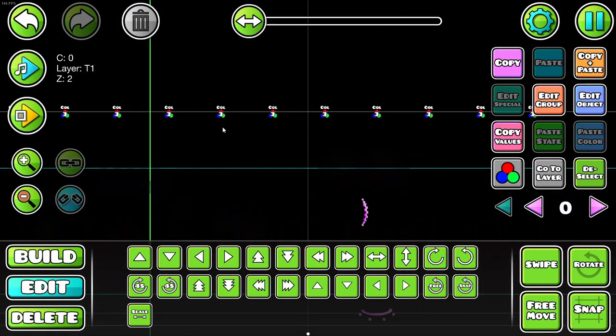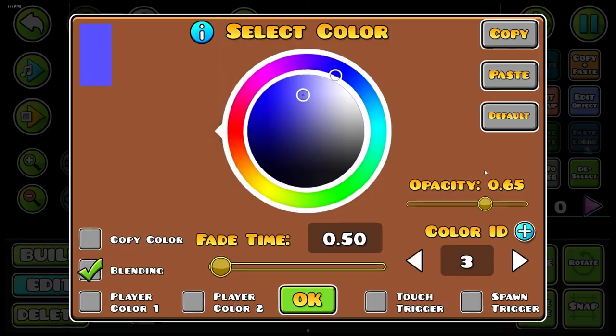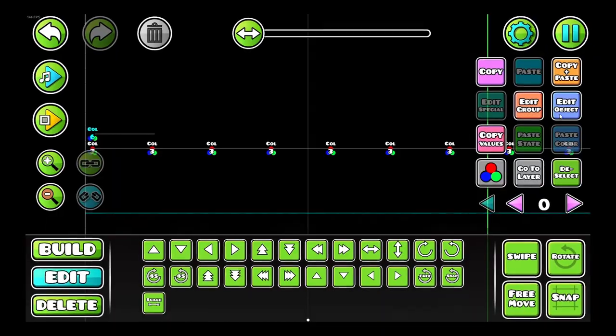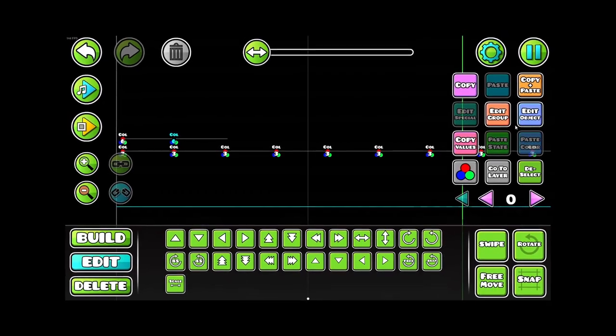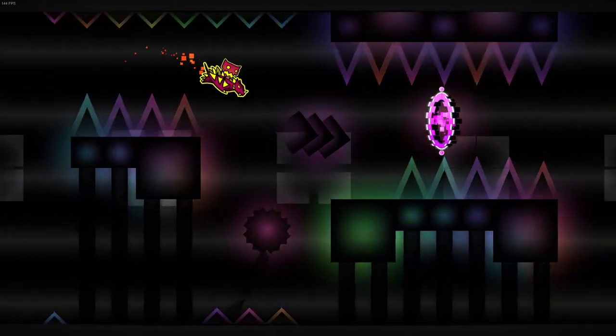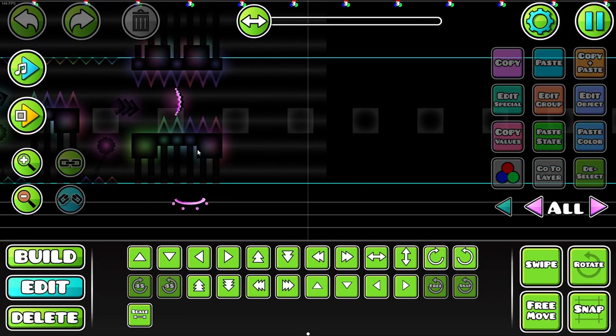I explained this really poorly at the time, but basically I'm making the white background color flicker the same way the colors change, to make it a bit more lively. And then I just have to make more gameplay.